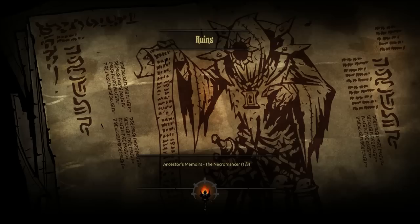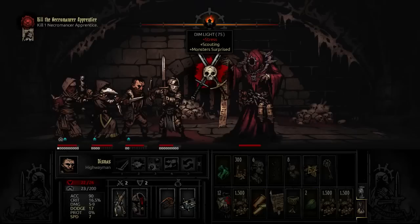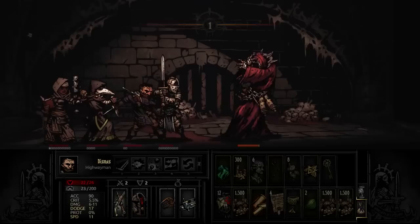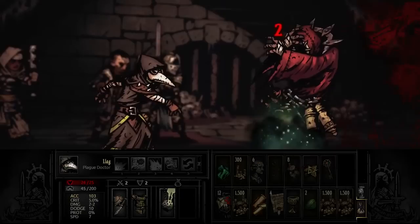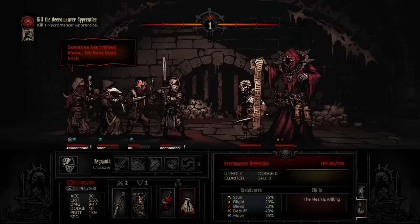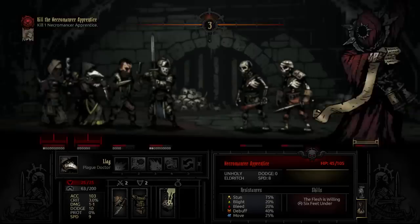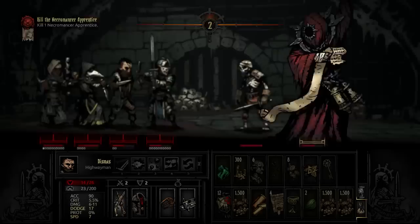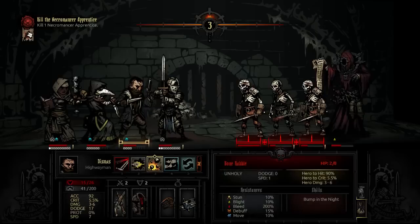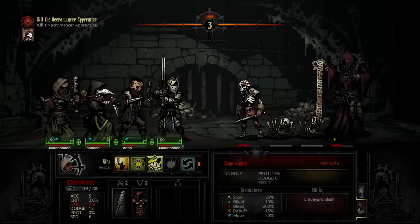The Necromancer. The first boss in the ruins will start alone in position 1. Each time it attacks, it will also summon a single skeletal minion and move backwards one position. If the enemy ranks are full, this effect will not trigger, but it will replace any corpses that are present. The Necromancer can use all three of its attacks from any position. The Flesh is Willing deals moderate damage to positions 1 and 2. The Crawling Dead deals low damage to positions 3 and 4. And 6 Feet Under causes 10 to 15 stress to all units. The Necromancer is an unholy and eldritch type enemy with minimal resistances to all effects except stun. Keep damage high on the Necromancer, but do not allow yourself to be overrun — try and eliminate minions as they are summoned.